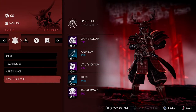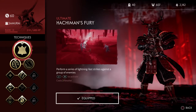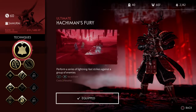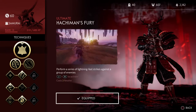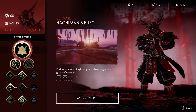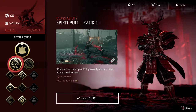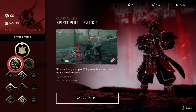Now let's look at the techniques. Hachiman's Fury is your ultimate for the samurai — it essentially kills three people immediately. There's actually an ability where you get to kill two more people on top of that. Really cool.